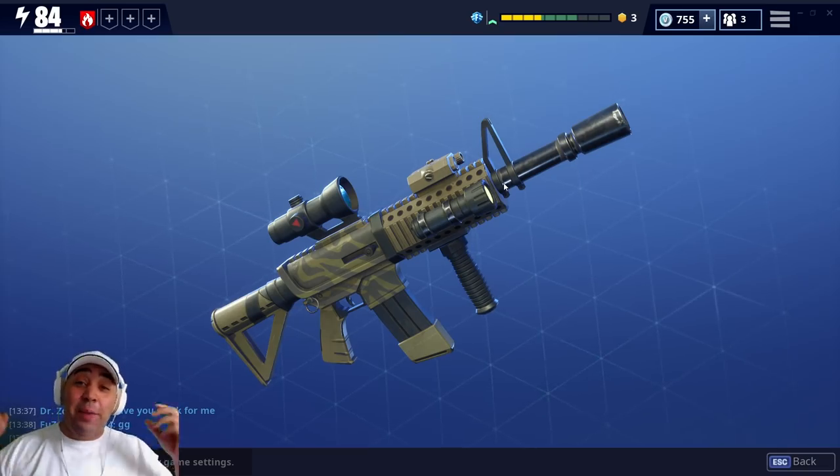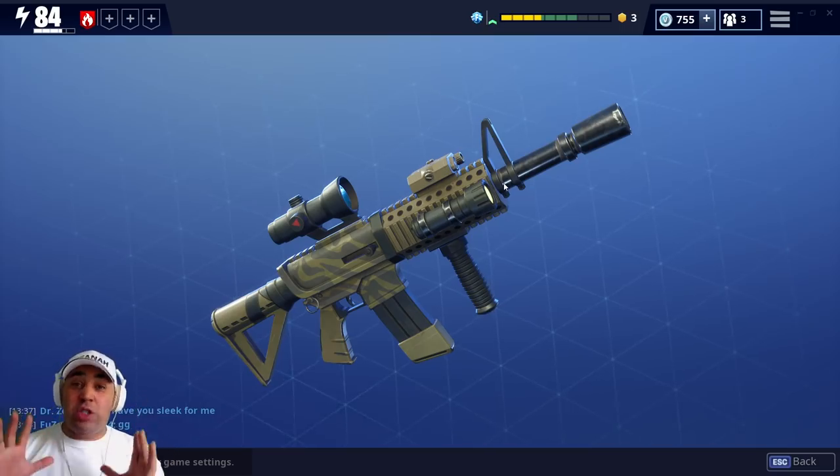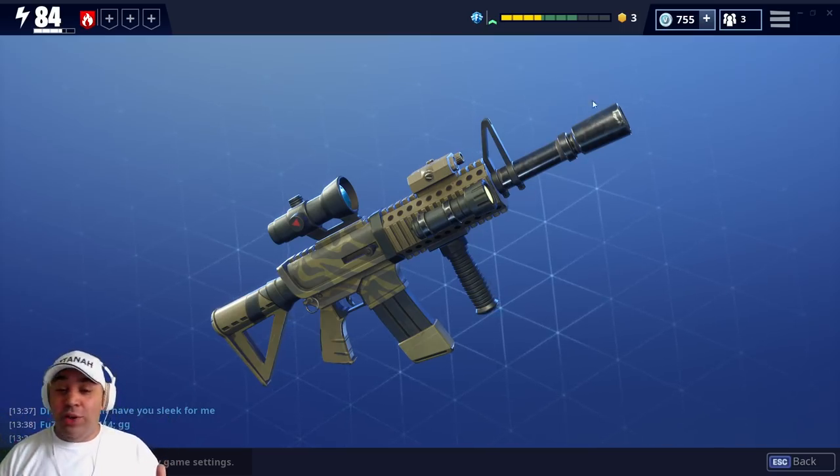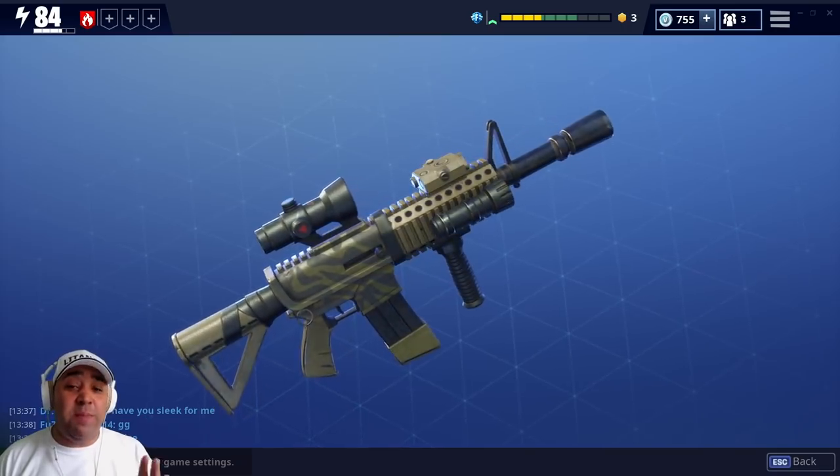Hey up troops, welcome back to the Latana Army. I'm Lit and this is Fortnite Save the World. What I want to check out today is this awesome weapon called a Tiger. It's part of the military set that came out a while ago and it's absolutely beastly.